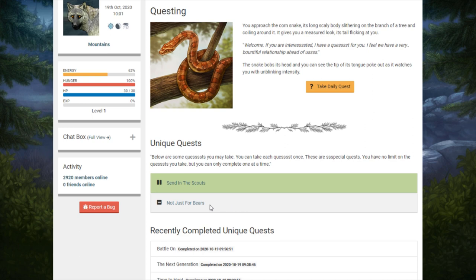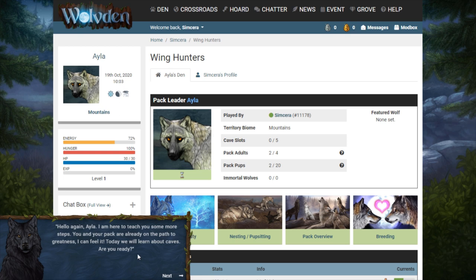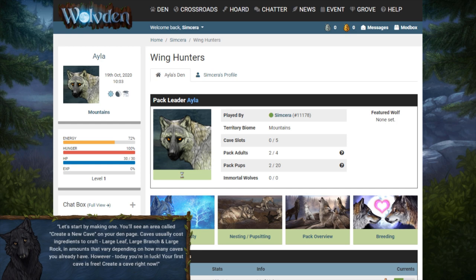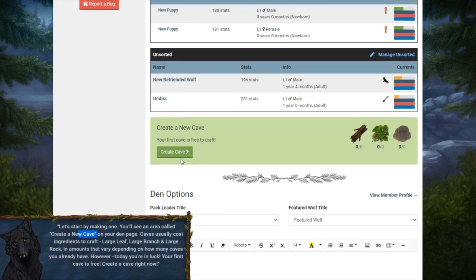Let's move on to the next quest — 'Not Just for Bears.' Learn how to make caves and utilize them to organize your pack, and we get 100 silver cones. Tala's waiting — go to the den. Today we'll learn about caves. Caves are a very useful tool for organizing your pack. You can assign wolves to different caves and name caves how you like — it really makes it easy to put your wolves exactly where you want them. You'll even see packs setting up a cave just to put their wolves for trade there. Let's start — you'll see an area called 'create a new cave' on your den page.